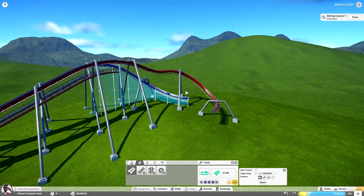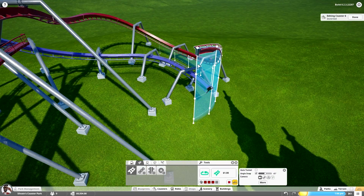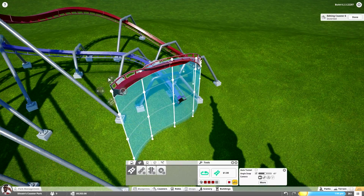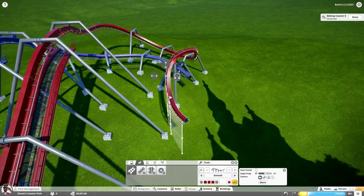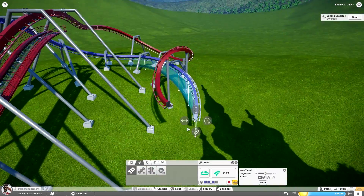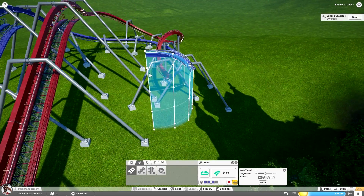Much like Nemesis, these coasters are going to start out with a corkscrew into a zero-g roll, a looping in the lowest section of the layouts, and finally another corkscrew before they enter the station. Even though the parts between the elements are completely different and the general layout is obviously going to be vastly different, there is that very similar order of elements.